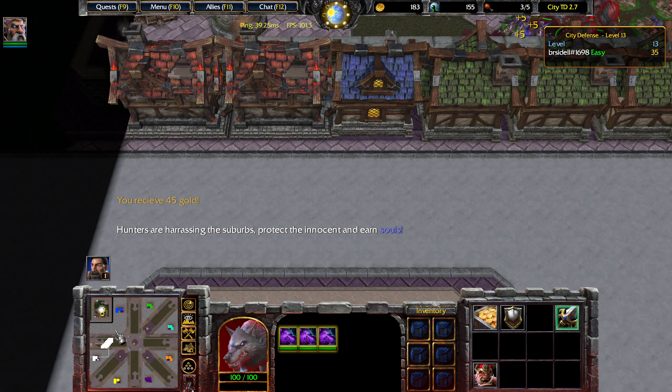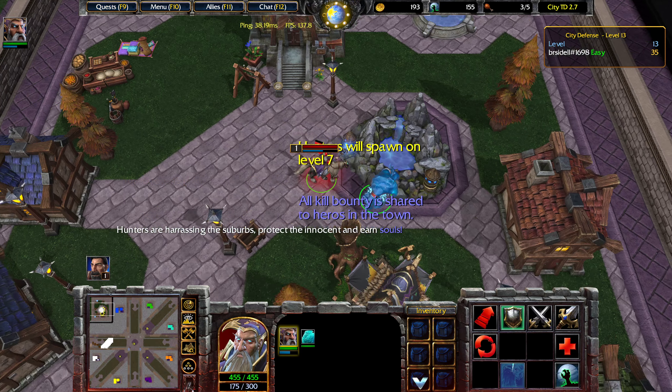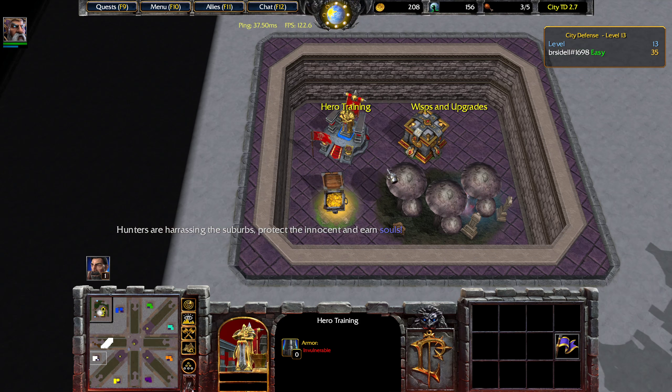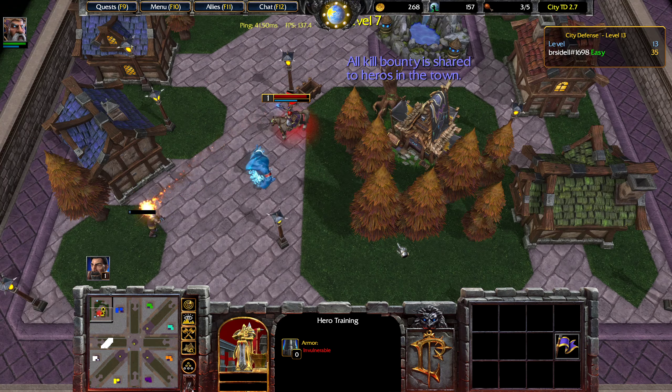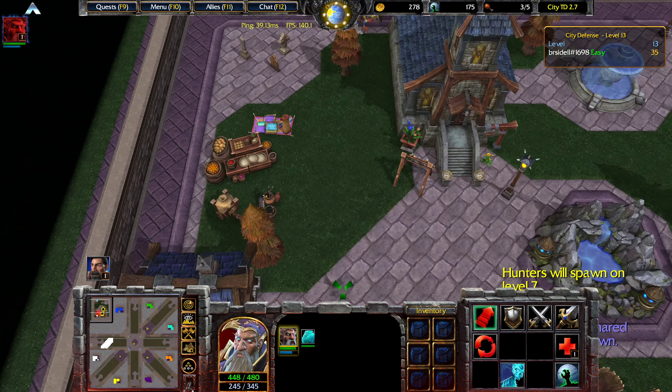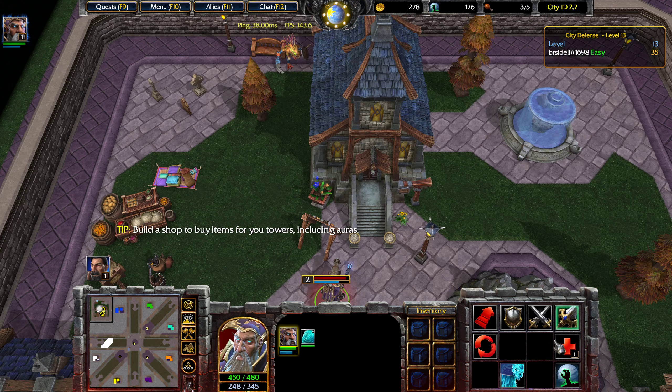One thing worth mentioning: when you select your hero, it's very important that you don't accidentally cancel it. If you cancel your hero right after you click it to start creating the hero, you'll permanently lose access to all heroes for the game. Just make sure you don't make that error.